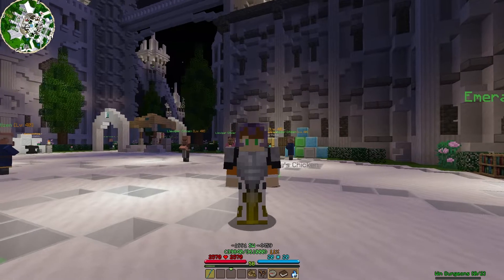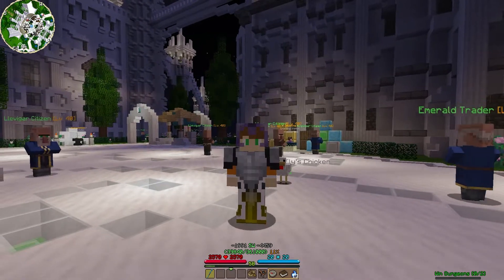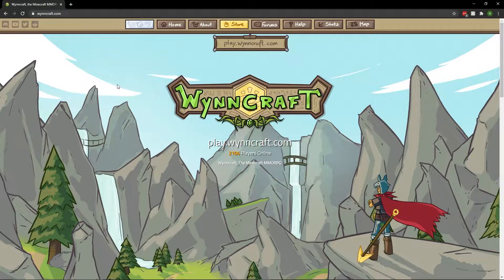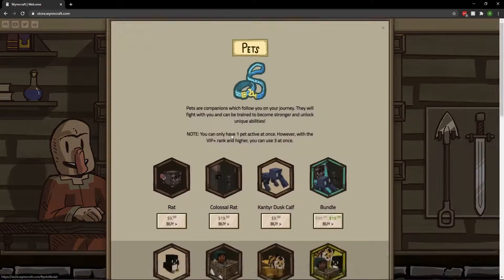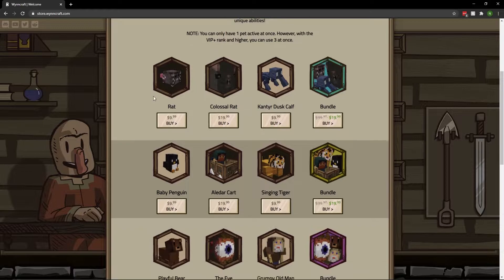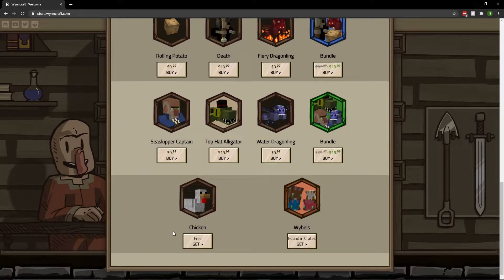We're going to pop on over to the WinCraft main website, and that is where we're going to start. So as you can see, we are on WinCraft's main website, wynncraft.com. I'll put that in the description below for anyone who wants quick and easy access. Literally, all you got to do is click the Store button. You're going to click Pets once you get in there. You're going to scroll all the way down to the bottom, and you're going to see this chicken right here is completely free.